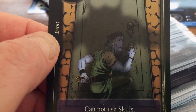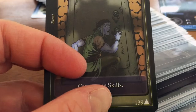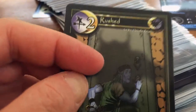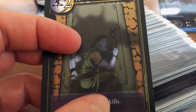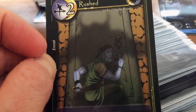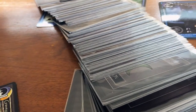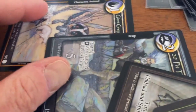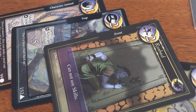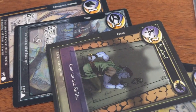The final type of card is an event card. This particular event card is called Rushed, and it causes the effect that you cannot use a certain portion of your crawler cards — specifically anything depicted as a skill card. Thinking thematically, what does it mean to be rushed? I'm rushed so I can't do everything I want to do, and that's what this card causes when it comes into play. So when taken together — the events, terrain, characters, and traps — they come up randomly in the course of your playthrough, and that's the environment you have to deal with using your crawler cards.